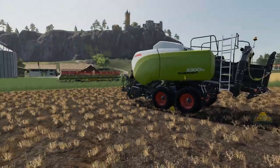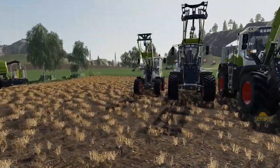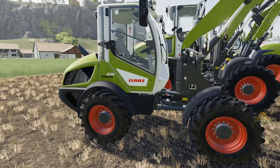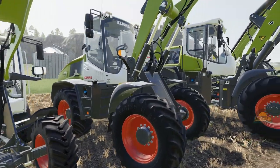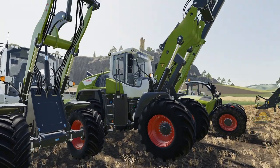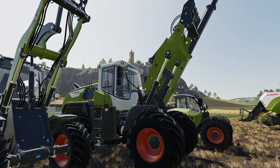Now we'll look at our wheel loaders and front loaders setup. We've got the Torion 600, the Torion 900, and the big Torion — which is basically a Liebherr branded as CLAAS for agricultural use.